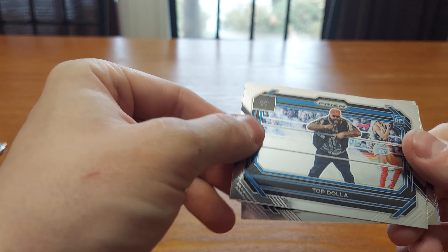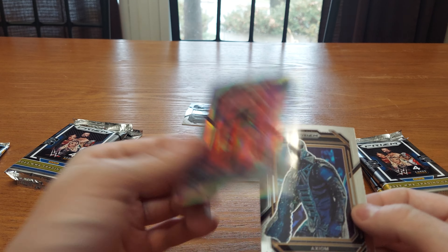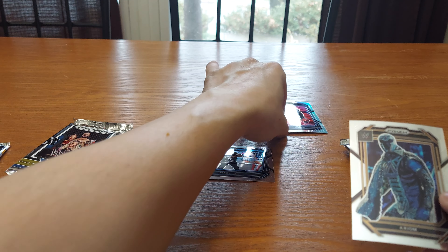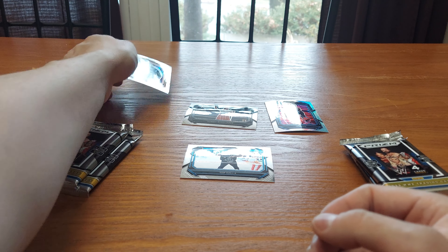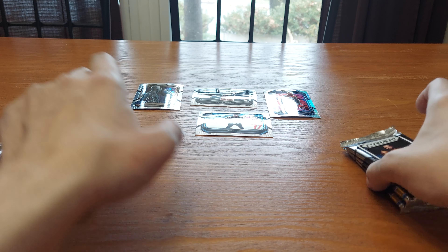We got a Top Dollar Rookie, Rowdy Rowdy Piper, Jey Uso on a prism — which is actually a refractor in Topps — and an Axiom. Okay, that's the first pack. Let's put them up here. Second pack.